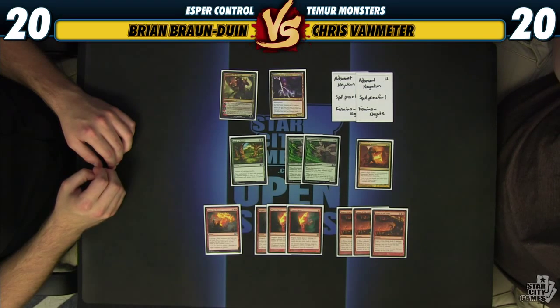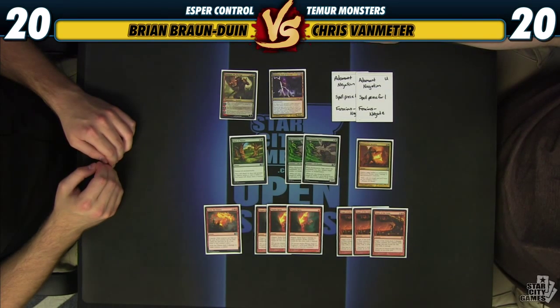Unfortunately, we don't have Flames of the Firebrand anymore — Chandra left her Flames at home because we have Stoke the Flames instead. I'm trying one Stoke the Flames in the sideboard. Without a way to deal four or more damage to a creature easily, we don't have a lot of convenient ways to kill Corsair of Kruphix. I also want it in the mirror to kill Savage Knuckleblade, which is probably going to happen since that card is really good. Stoke is a good answer to those cards, and Temur Charm is also a really good answer — if you have a big guy yourself.